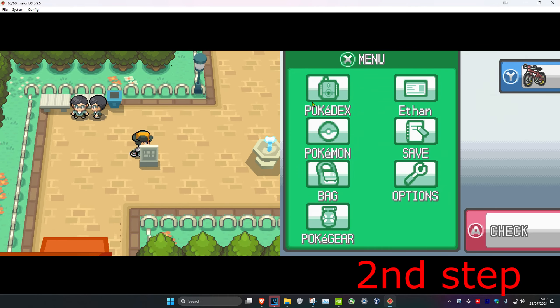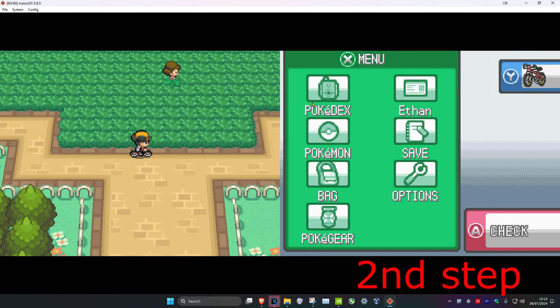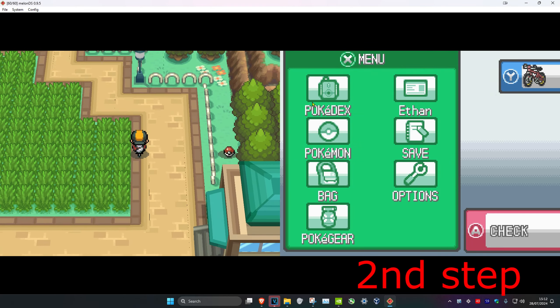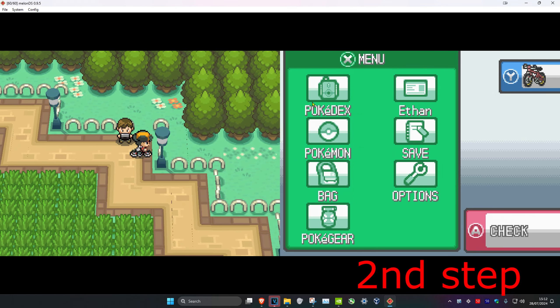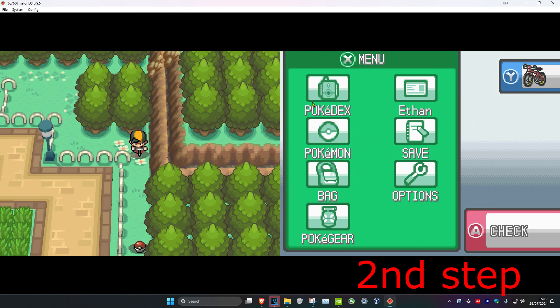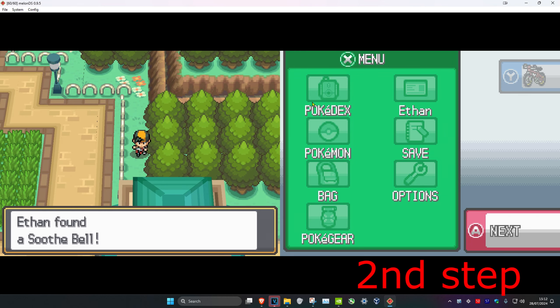Now we are at the National Park. You want to go up and stick to the right side — almost here, keep going up. Now you should want to pass this guy, go through the little hole, and you want to find it right here. There we go, that's how you do it.